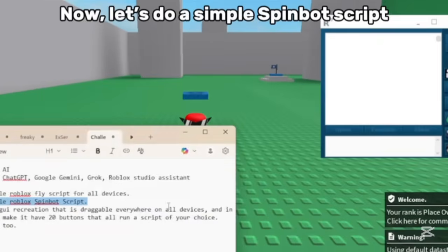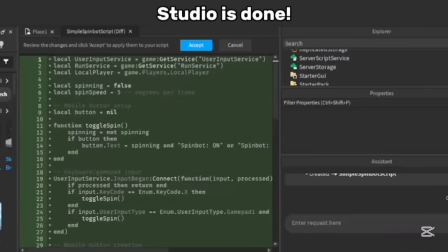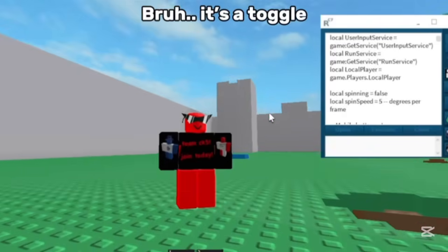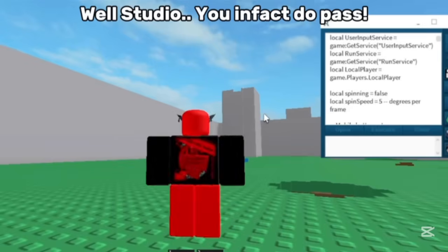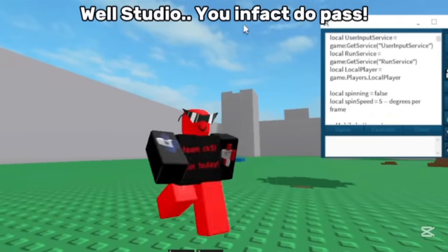Now let's do a simple spin bot script. Studio is done. It's a toggle — X to spin, I guess. Studio, you in fact do pass.